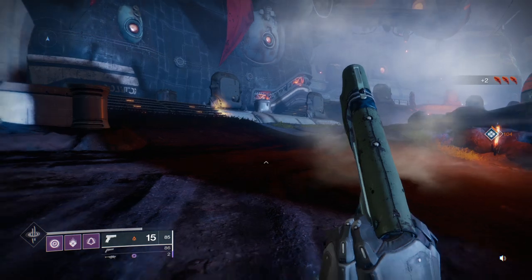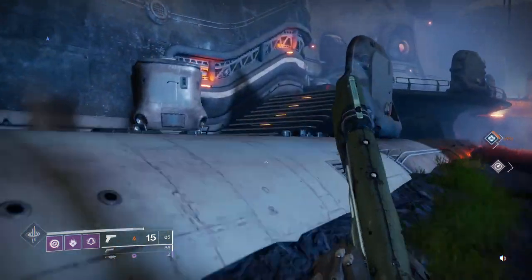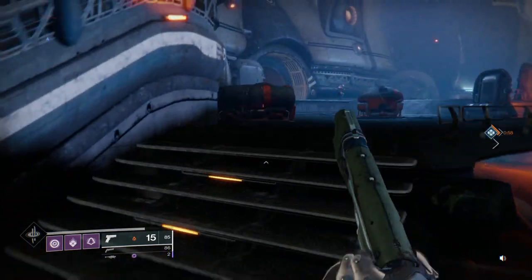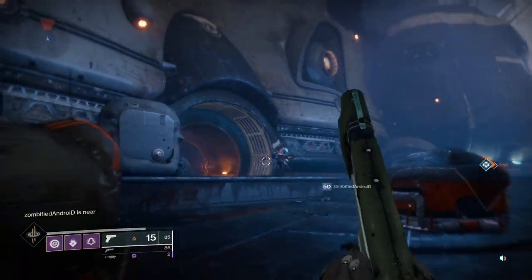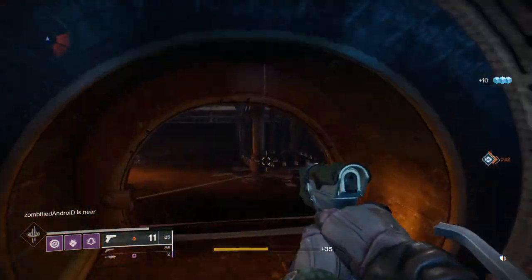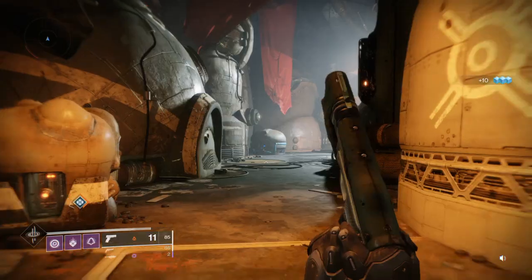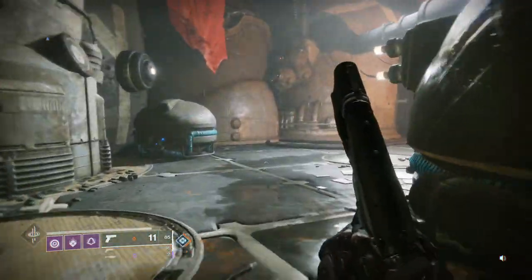It's a pretty easy one to find. You just go straight ahead, you go up some stairs, and you will see the Lost Sector symbol on the door. So there it is right in front of us. I kill this vandal, and there's the Lost Sector symbol. You're going to go right in here, and you've pretty much found it at this point.